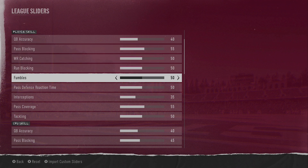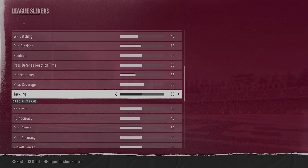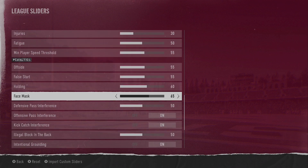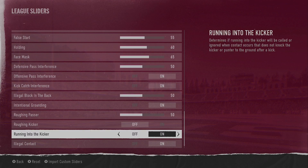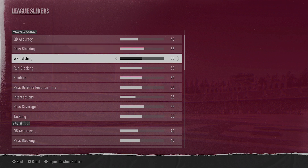We have added Matt 10's sliders. We'll see how well these end up playing, and for the most part these are exactly what his sliders are — I'll have them linked down below. The one thing I did not change or revert was wide receiver catching. I went into a practice and I want to say on his it's 45, but my receivers wouldn't stop dropping the ball, so we're keeping it at 50.